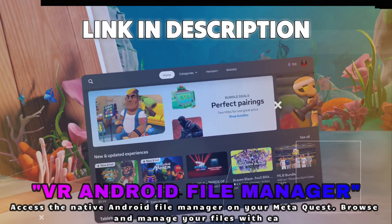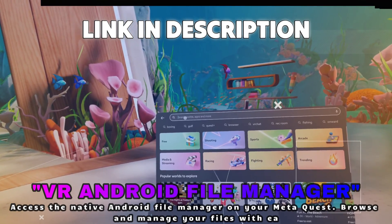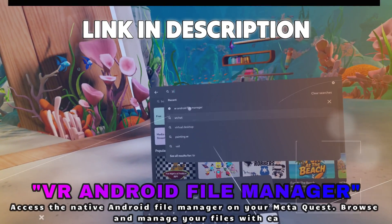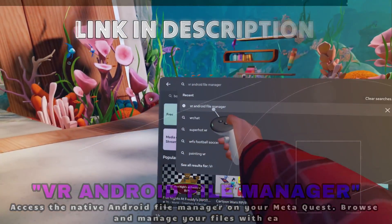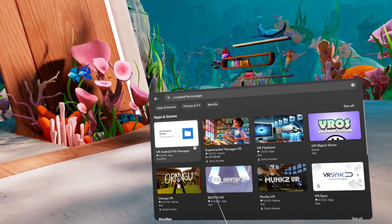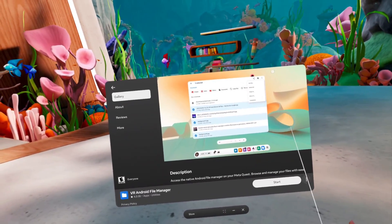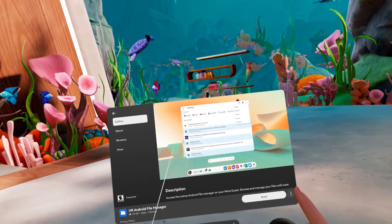Watch what happens. I'm just going to bring this close so we can make sure we can see everything. I'm going to hit search here and I'm beginning to type in VR Android File Manager. Look at that guys — we click on that and as soon as we get in, we're going to see the application right there, and it's crazy simple. There are no more steps here.